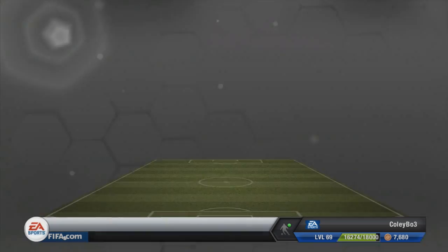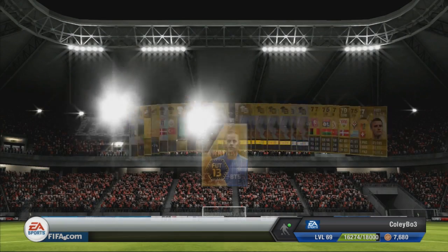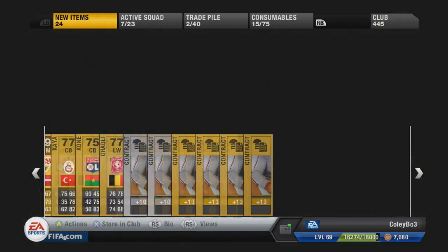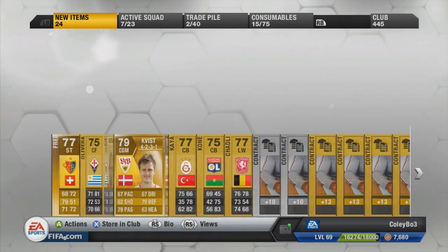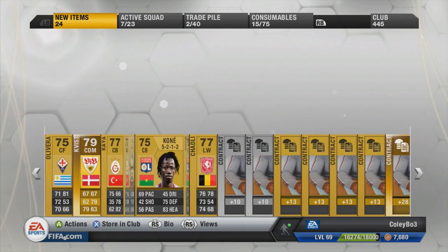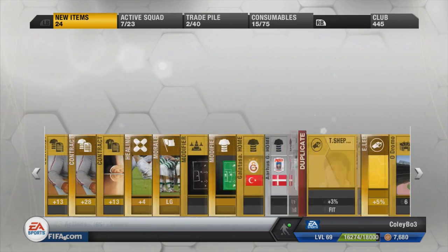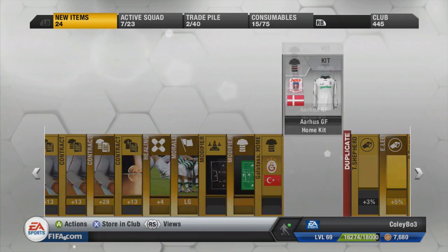I guess we'll open all five of these 15k packs — might as well get them out of the way. Hopefully we will find one of those Team of the Year midfielders. Again nothing all that great. None of them players are going to be worth all that much. Contracts are going for nothing at the moment, and other than that nothing really.